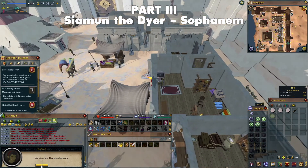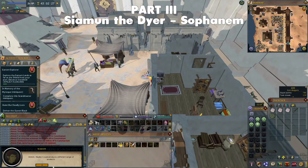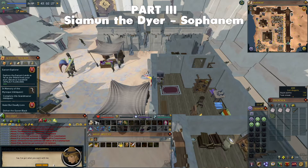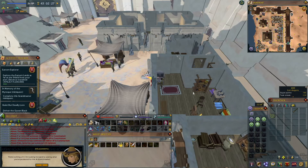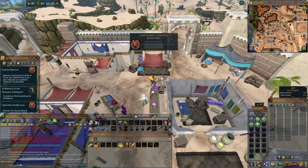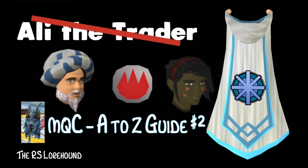Return to Ali and he'll say he wants a bigger variety of clothing stock and tells you to talk to Siamun again. With the three animal pelts — cowhide or wool — in your inventory, return to Siamun. Give her the animal pelts, then finally return to Ali. With this, you should have completed part three and unlocked all of the Rogue Trader's stock. Congratulations, you have completed the Ali the Trader Master Quest Cape achievement!